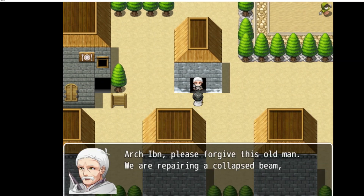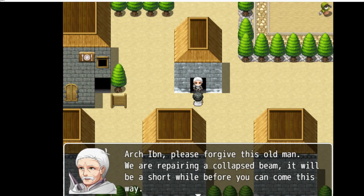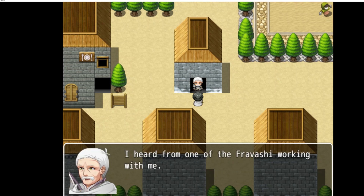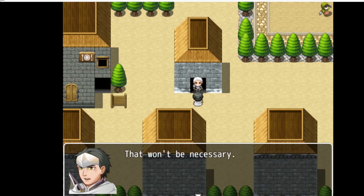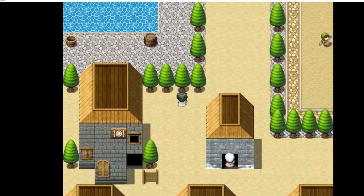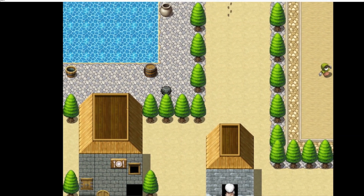The only other person we can speak to here is Angel Israfil. He doesn't say much — he basically just makes excuses for doing his work, which is quite strange, and also talks about the problem with Evelyn. And then you're done here. There's not really much in the way of things to do; it's mostly just an area to see and some more characters to introduce to you.